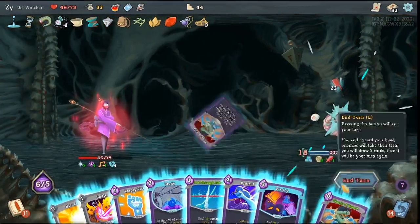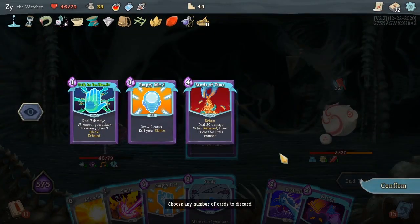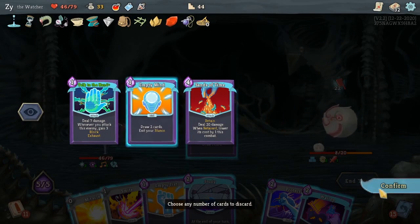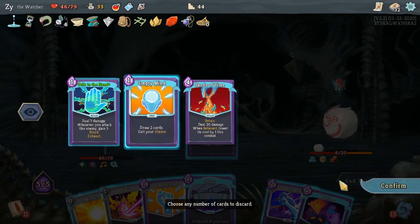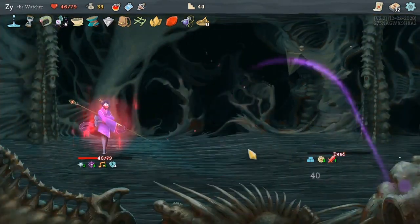We're going for the kill. Yeah, this should be a pretty easy kill. Yep. Didn't even need to do the math on him. Just hit him in my face until he dies.